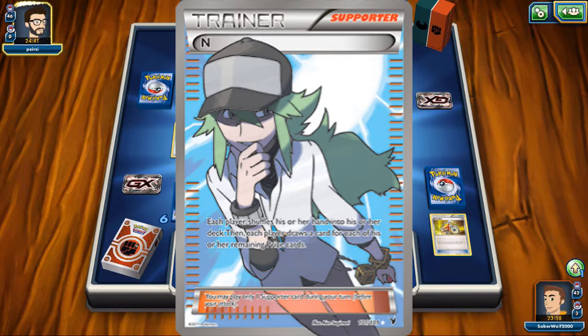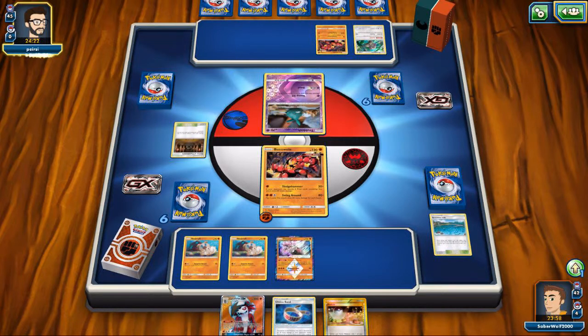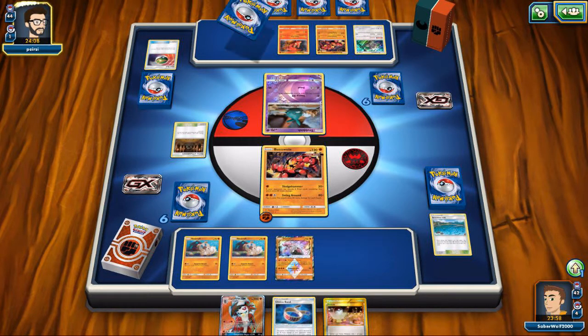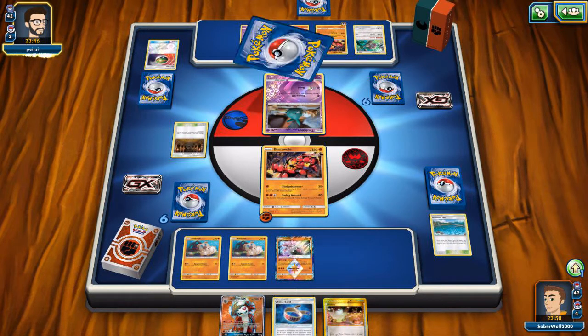N's effect, on the other hand, is a little bit more complicated. Both players will shuffle their hand into their deck and draw a card for each of the remaining prize cards. The reason why these cards are so comparable is because at the start of the game, before you have taken any prizes, N will also net you six cards. The difference though is N has a bunch of other implications, which makes the card very good at times. The biggest thing is that you can mess up your opponent's hand. If they only have like one or two prizes remaining and you use an N, especially when you combine it with some ability locking like a Garbodor or a Lolan Muk, it can be pretty devastating. It can basically save you at the right time when your opponent has gathered a Guzmo or a Lysander.